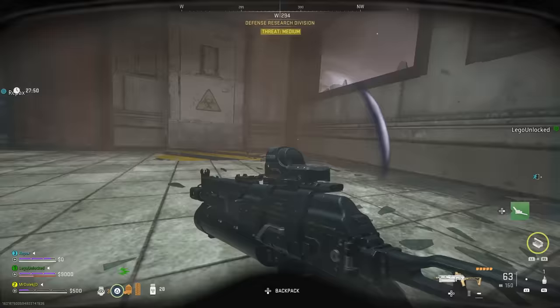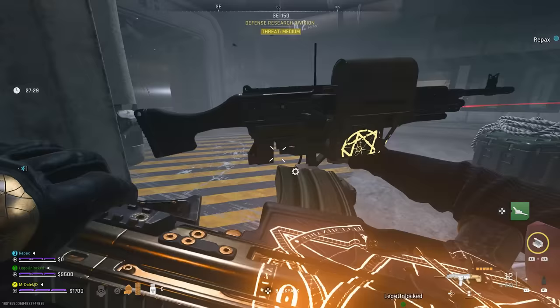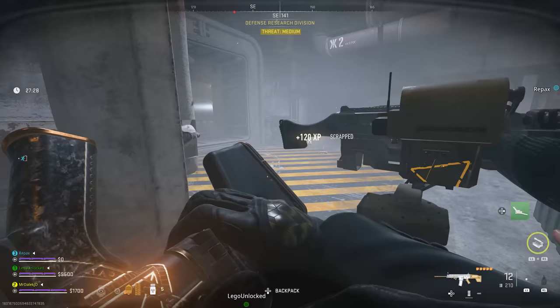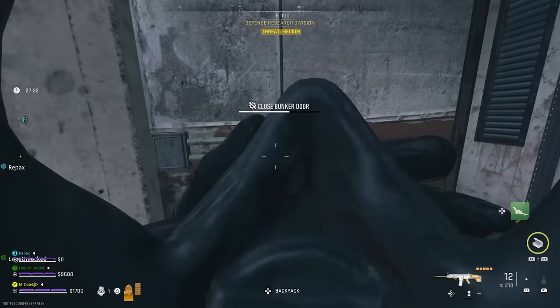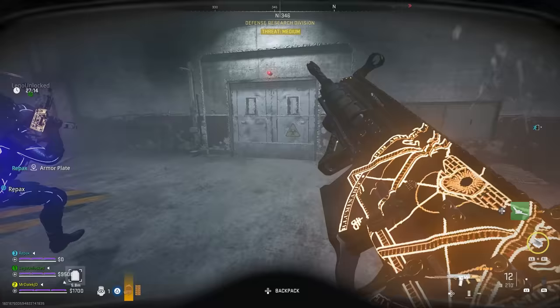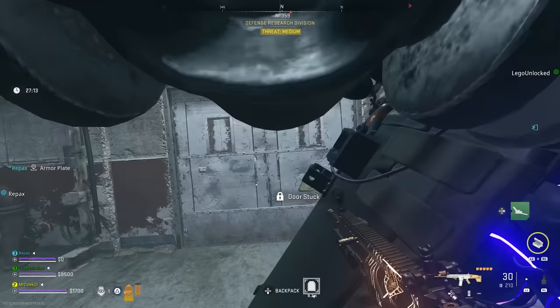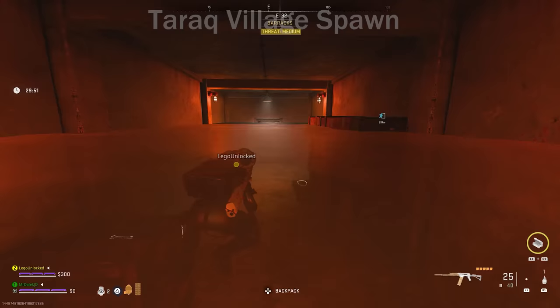For room three, press the button but there's also going to be a sentry gun as well as AI that will run at you with explosives. Once you've pressed the button, there will still be one or two bunker doors to close manually, so be sure to do that. Pick up the durable gas masks that the AI drop as radiation blockers so you have enough time to close the doors. Once all three rooms are done and the doors are open, go down the hallway and press the button to enter the power plant.